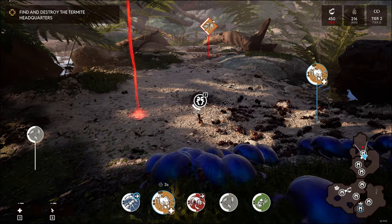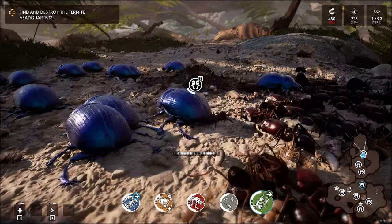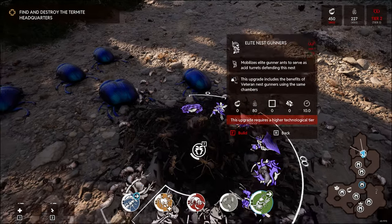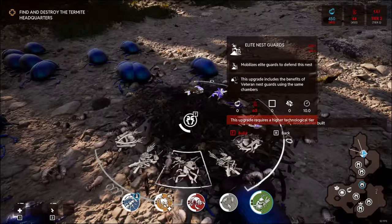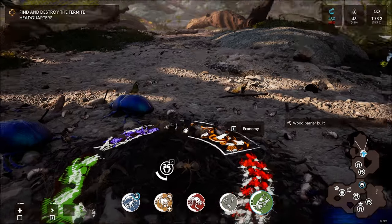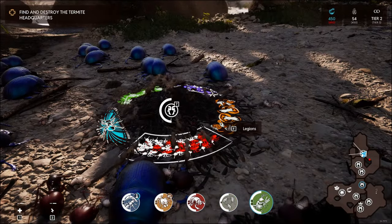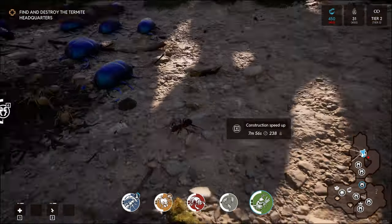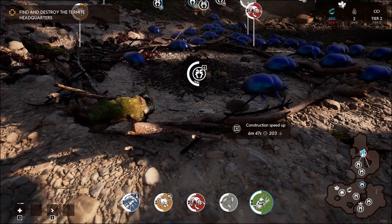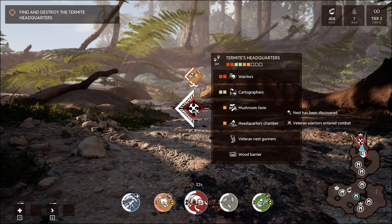Form the front lines. Let's build ourselves a wall. Veteran nest guards. We can't control any more legions - okay, this is as many as we can have. It's not even going to finish because we need so much wood. I will go and scout. Just two warriors - they've got veteran nest gunners and a wood barrier. This one is not going to be an easy fight.